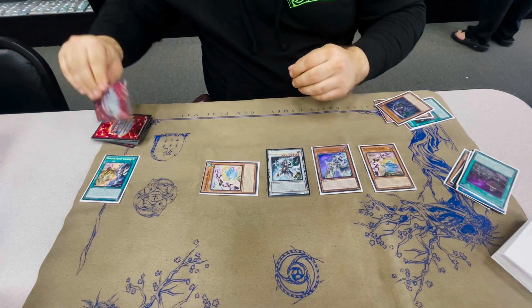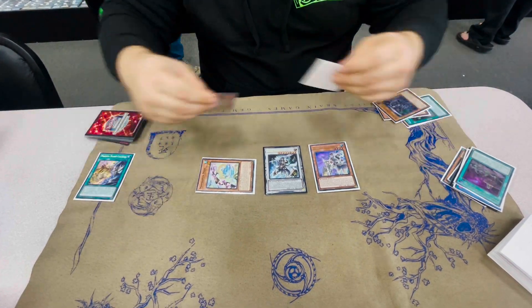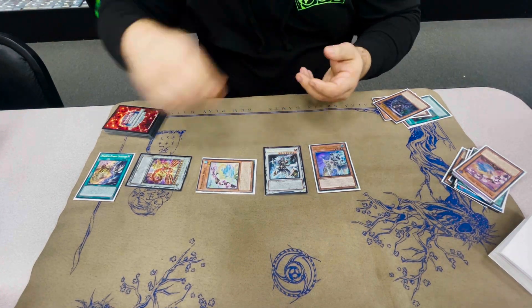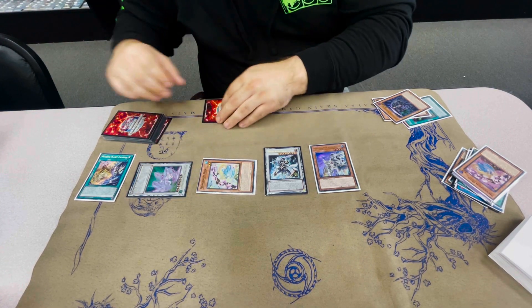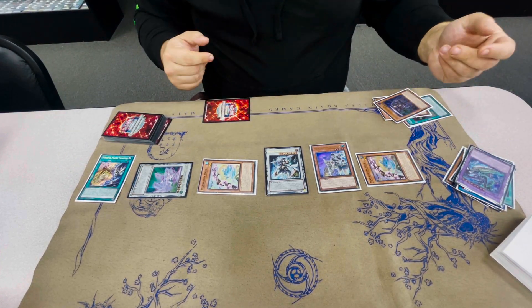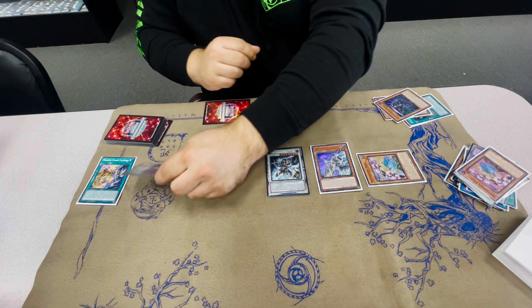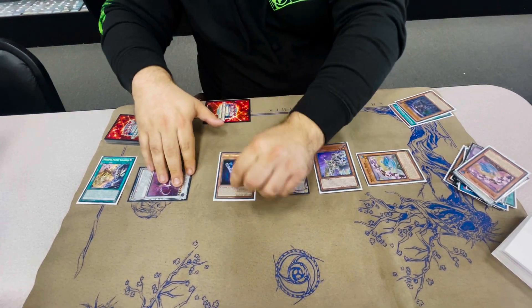We'll banish these guys to summon an Astralove. Take the Level 4 and the Astralove to make Crimson Dragon. Crimson Dragon targets the Level 8 to put itself back, and you summon an Astralove. Go Stardust effect to bring back, then take these two and make a Dispater.